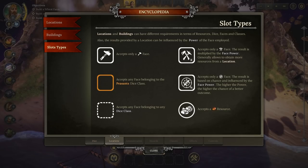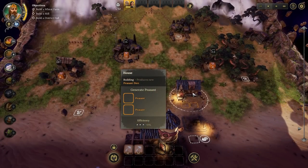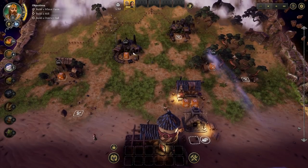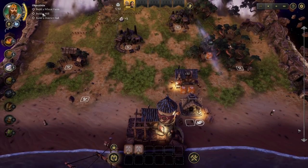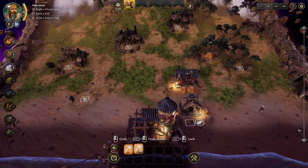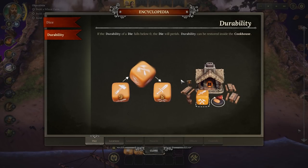This will accept any face belonging to any die, and this will accept a resource. Now let's look at the house - this produces new peasant dice. I kind of want some more dice in the pool because currently we've only got five of twelve, and that is just not enough. One of your dice has low durability. If the durability of a die falls to zero, the die will perish. Durability can be restored inside the cookhouse. Understand that dice are representations of my people - they're not actually people, or maybe they are. You'll notice people walking around, and if you've got a lot of peasant dice, there'll be a lot of peasant workers.